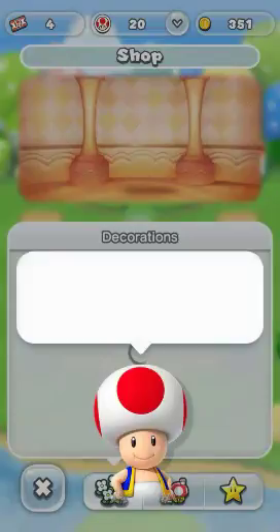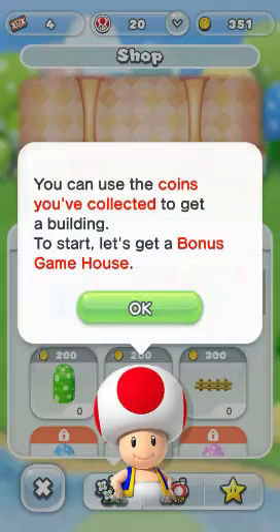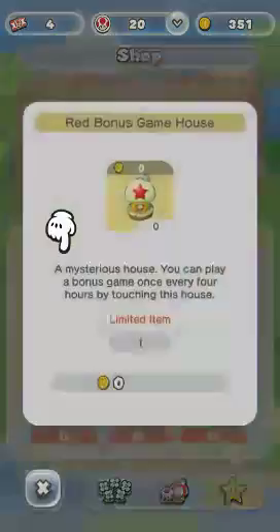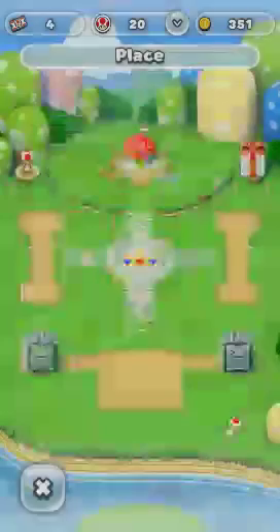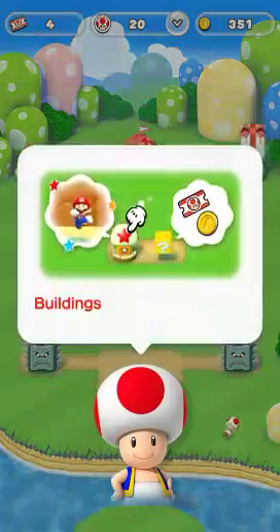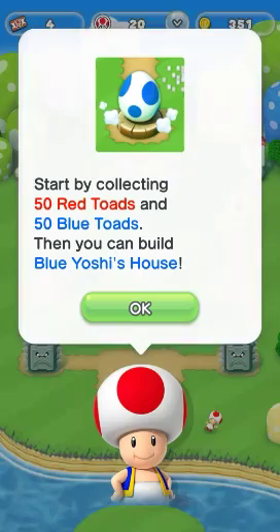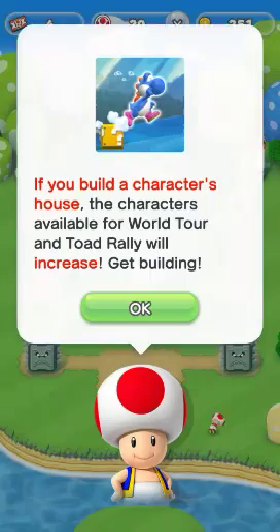In the kingdom builder, you can move and place buildings. First, try getting a building from the shop. So there is like a Clash of Clans aspect of building your village, but there's also a Geometry Dash aspect. You can use the coins you've collected to get a building. Let's get a bonus game house - I go to the star and I get a red bonus game house. So where do I put it? Anywhere here - I drag it and tap on it. Now I have a red bonus game house. Start by collecting 50 red toads and 50 blue toads and you can build Blue Yoshi's house. If you build a character's house, the characters available for World Tour and Toad Rally will increase.